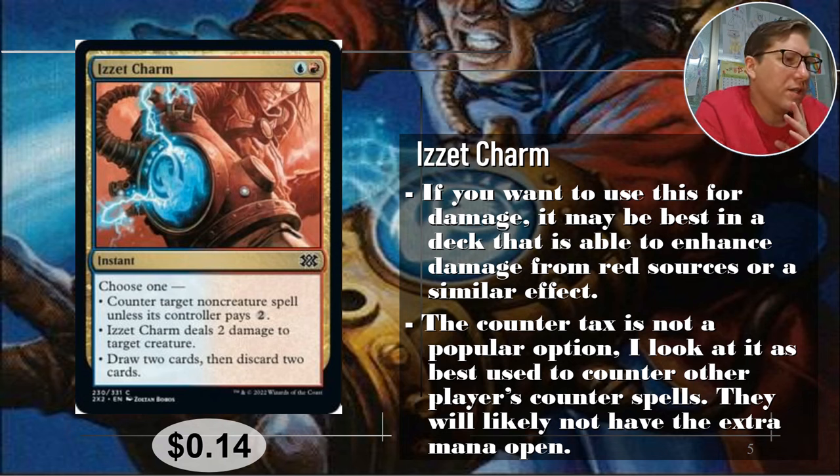If you want to use it for damage, you'll need something that increases damage from red sources. The counter mode specifies non-creatures and it's a tax — I'd rather it work on everything or only non-creature spells. These tax counters are better than they get credit for: use them to counter other counterspells on your turn, or to interrupt people's second casting when they don't have the extra mana. Fourteen cents.